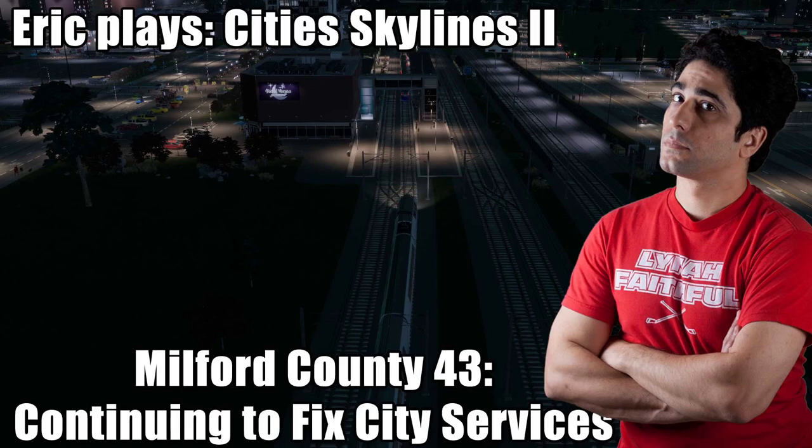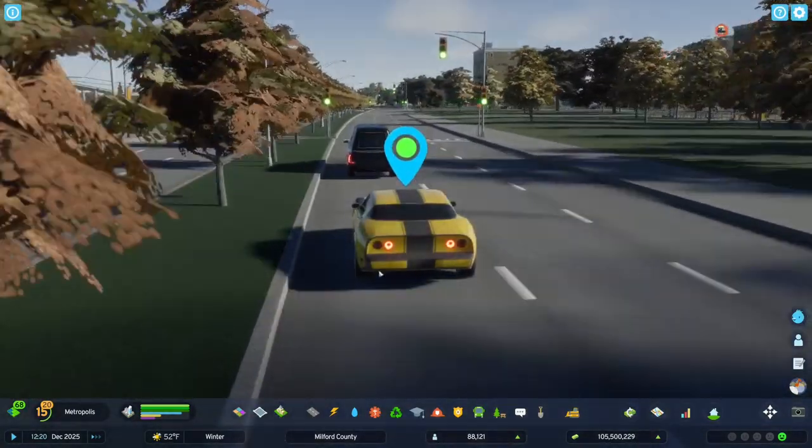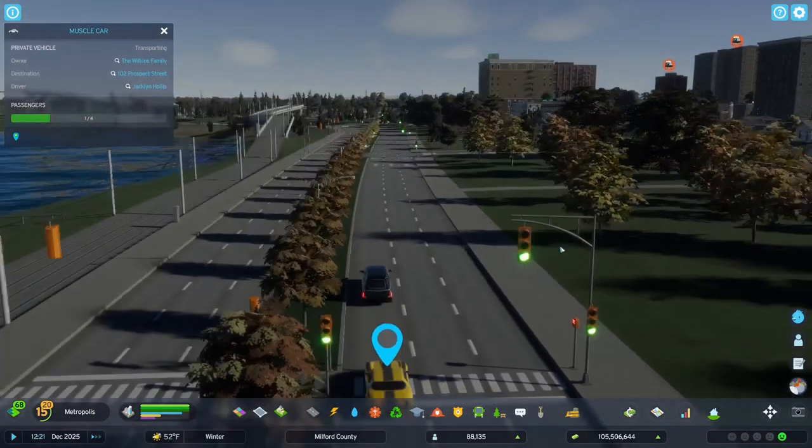All right, it's time for Eric plays City Skylines 2 and we've got this weird jumping around going on here. Let's disconnect from this yellow car.